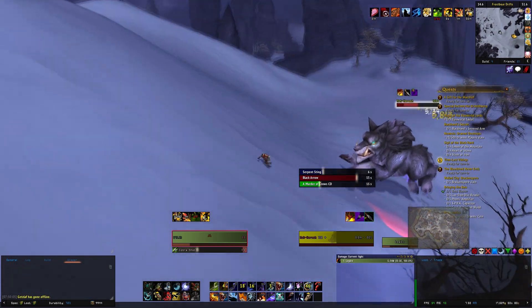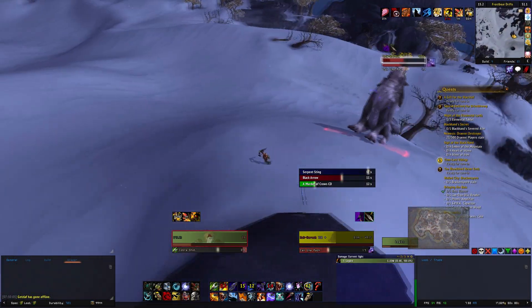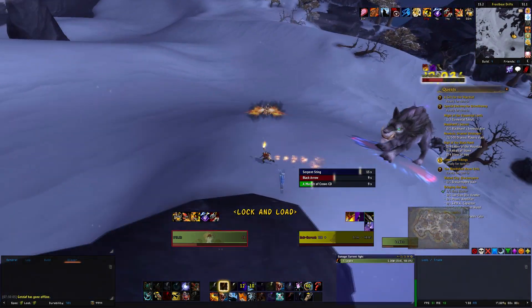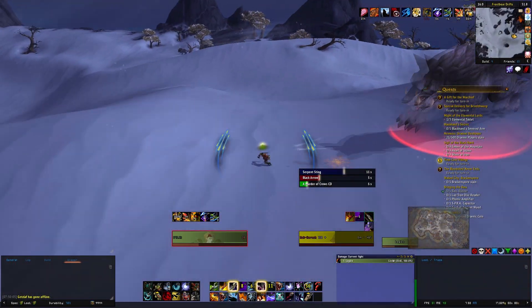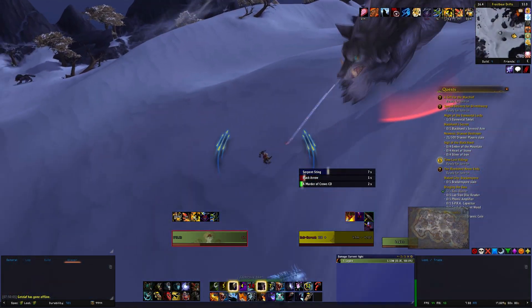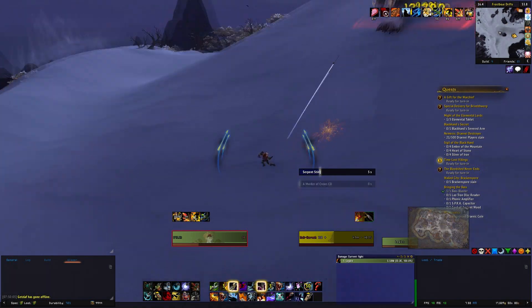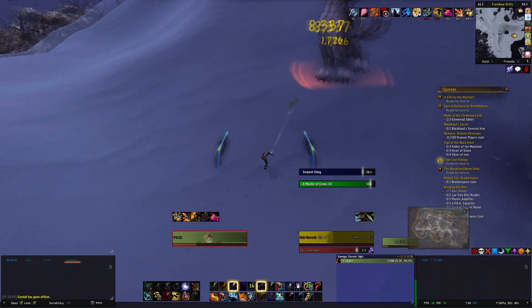So around 50%, he will do Call the Pack, so he'll start casting. This is when he starts to run substantially faster. Pretty much all you do is jump faster — that's it. That's how easy it is. This whole mechanic is done just by jumping a little bit faster.